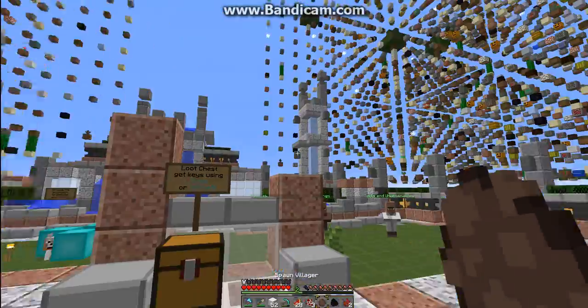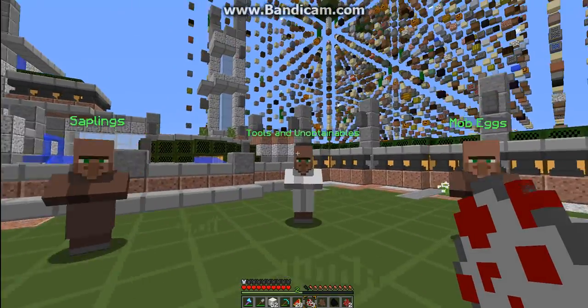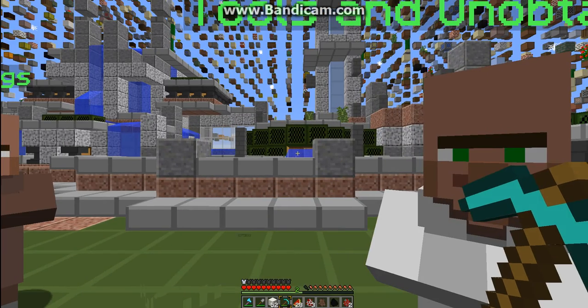What you need to do is, after you've bought yourself a villager egg, go to spawn where you see the villagers. You want to go to the Tools and Unobtainable section, right-click on the villager, go to the spawn villager area, and you'll be trading it for a shopkeeper creator. It should look like this.